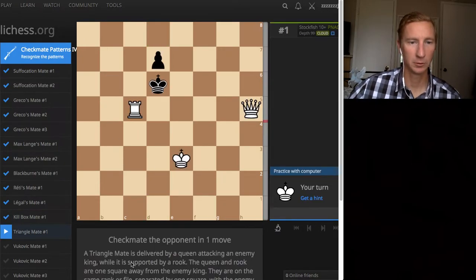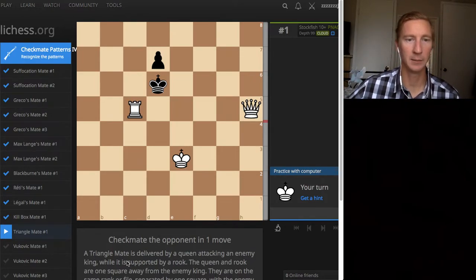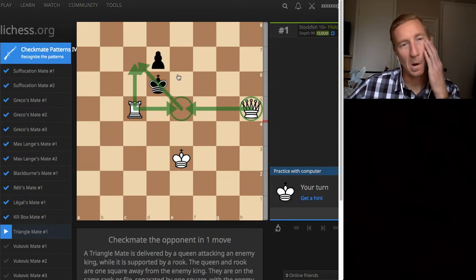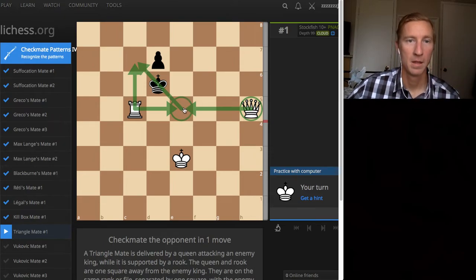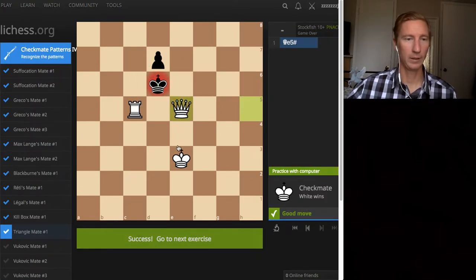Triangle mate - sounds similar to the killbox mate, like kind of a triangle. Triangle mate is delivered by a queen attacking an enemy king while supported by a rook. The queen is attacking, delivering the mate here, making kind of a triangle. The queen is also blocking that off - still kind of a square, and the pawn is preventing the escape. So the checkmate is with the queen. Four for four.